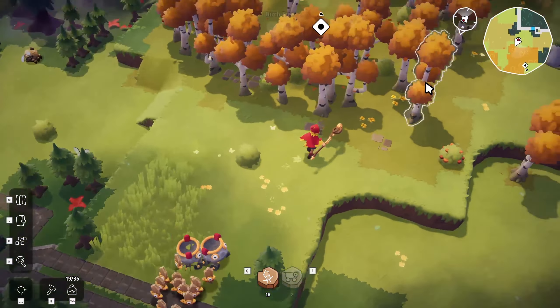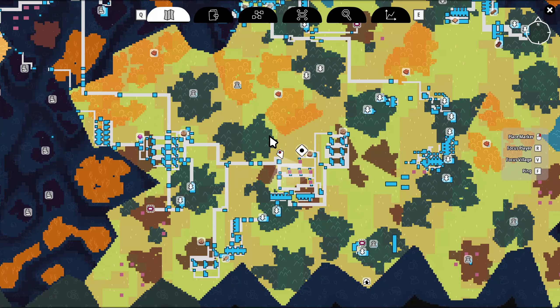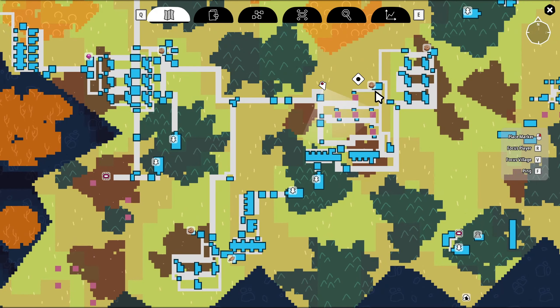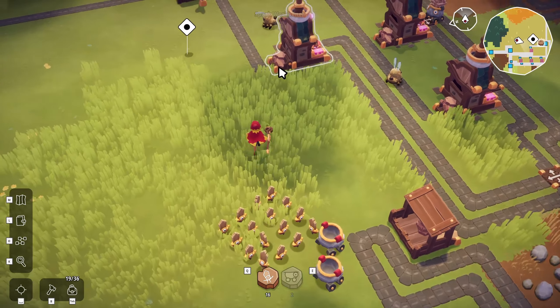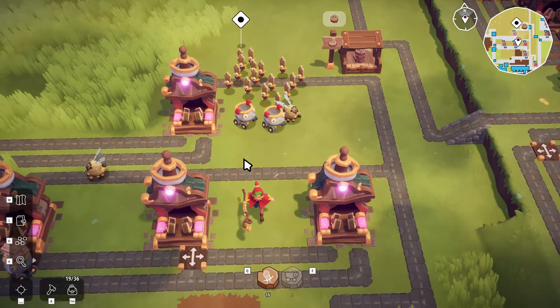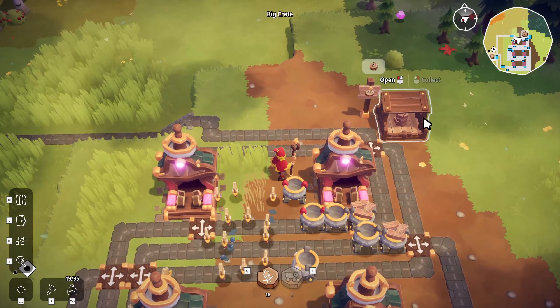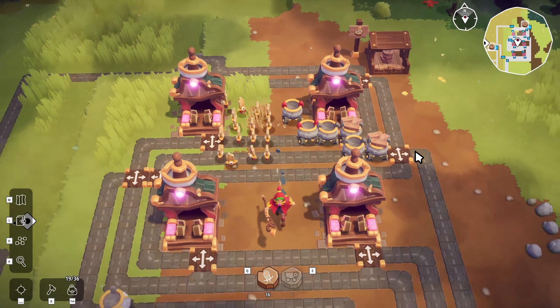I've gone ahead and down over here we've got the crafty sparks being made. Let me actually show you — this is where we're making the crafty guys. Bingo. And up over here I've started making the carry sparks, so we're getting some more of those guys slowly.